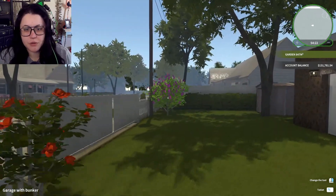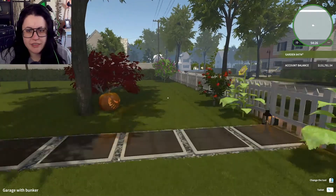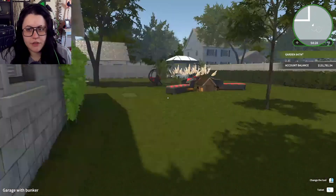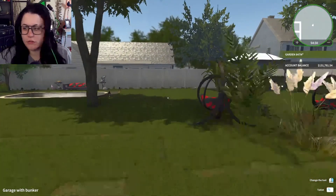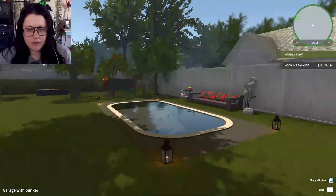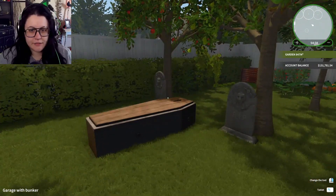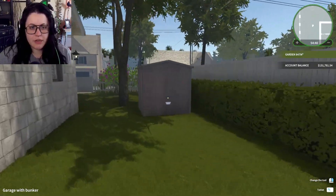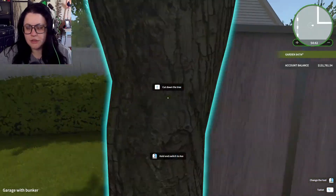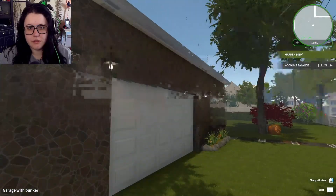But I'll show you guys my house real quick. I have the graphics on low because it lags. So this is the outside — a barbecue area, a little pool area. I've got a garden. More stuff. A garage. Tools.